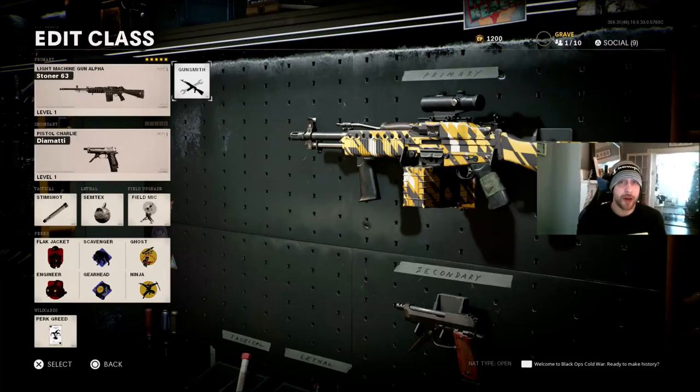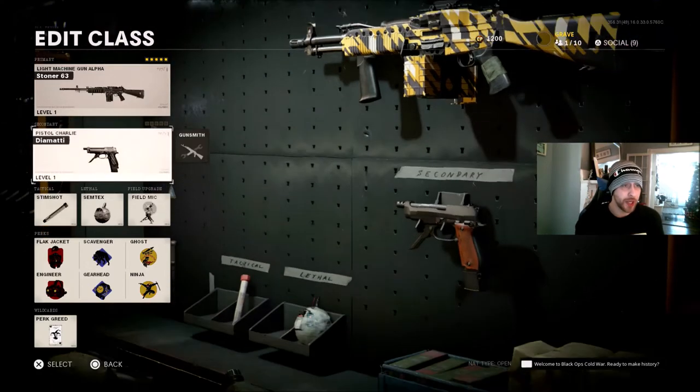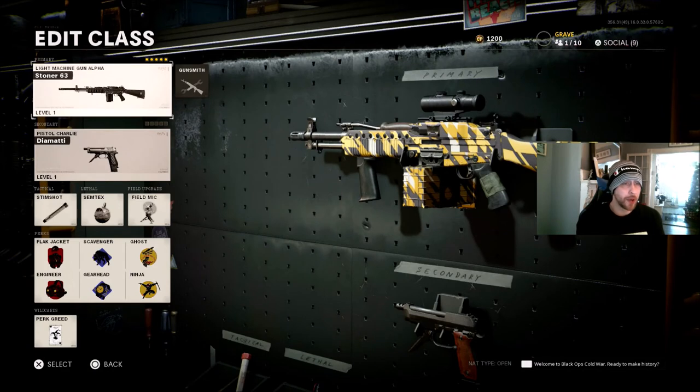What is going on guys? Grave here today. We're going to talk about some best class setups for the Stoner. I have two class setups that I'm going to show you. This is a gun that I almost have completely ranked up in multiplayer. I've got it to around 51. I came into a custom game to kind of show you some things that you can be using once you get it completely leveled up, and also some things I was using on the way to getting it to max level.